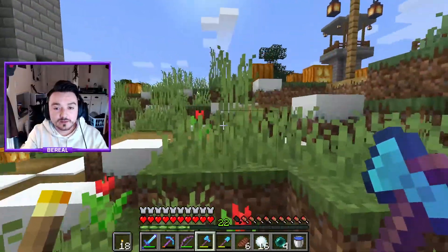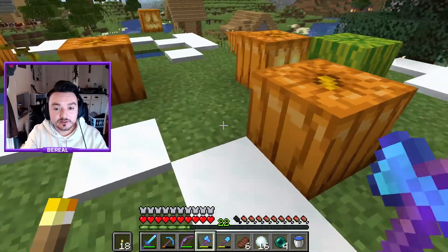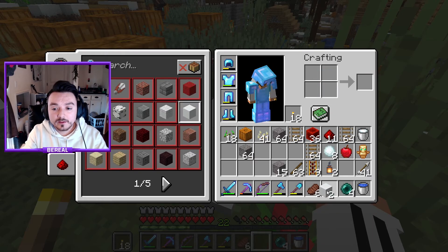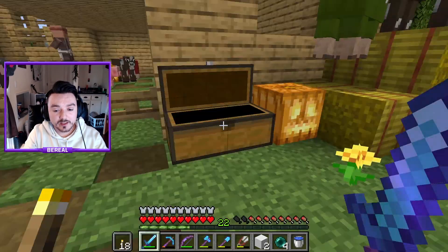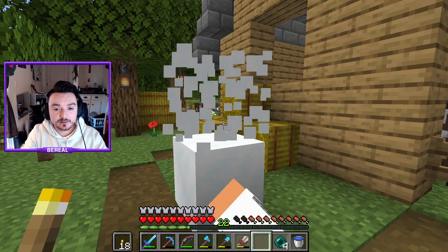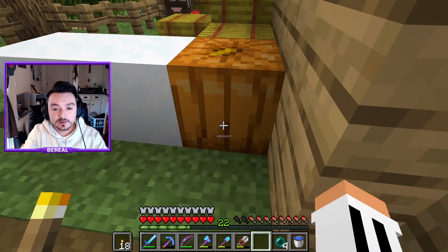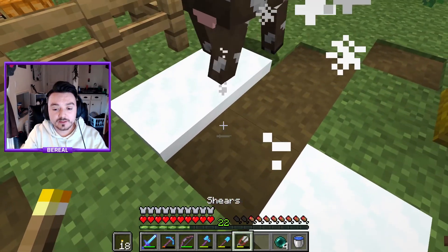So first and foremost, you're going to need a pumpkin. Do I have a pumpkin that's already sheared? It does not look like it. So you need a pumpkin, and you need to make two of them. And then you need shears, which I don't have right now so I'm going to go get shears. Two blocks — it doesn't really matter. Honestly if you really wanted to, you can build them sideways. Then you just got to make sure you shear his head, and there you go.